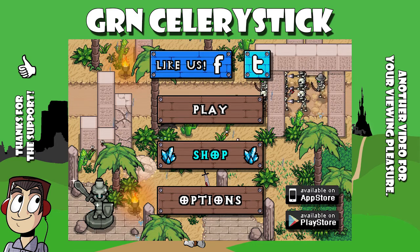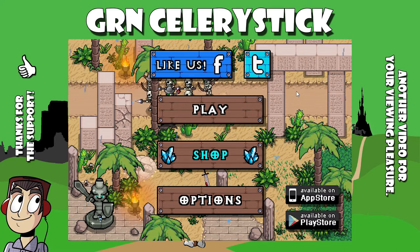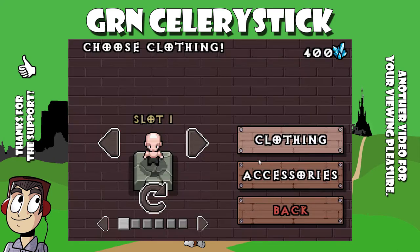Hey everybody, it's your boy SellerStick. We are back. Today we are looking at Hero Siege. Hero Siege is a ported mobile game — you can get it on the Apple Store, on the Google Play Store. I haven't really played it yet, so we're going to dive right into it. I do know that we have some credits, about 400. I don't know if that's standard or not, but right now we're kind of naked.